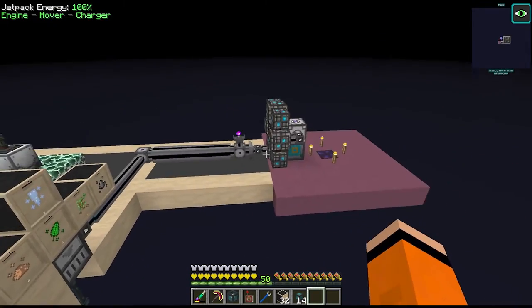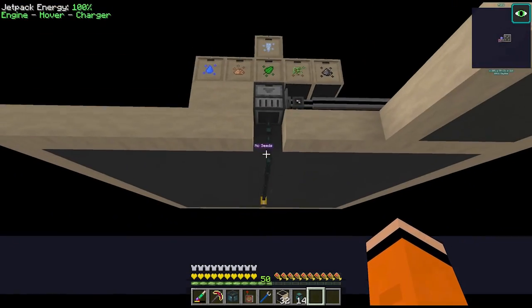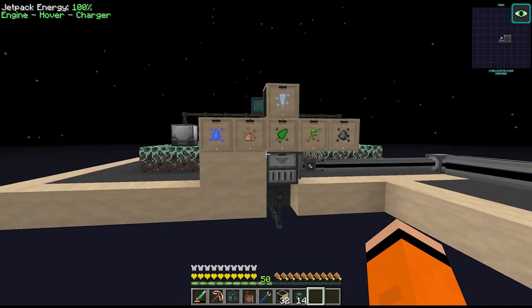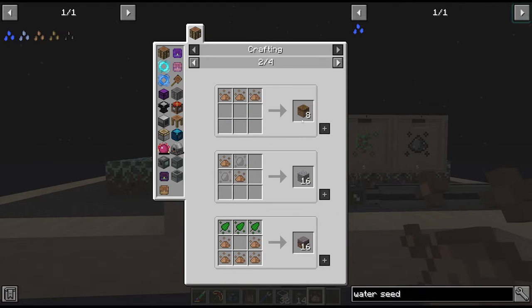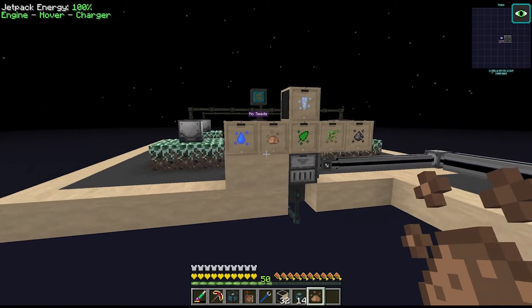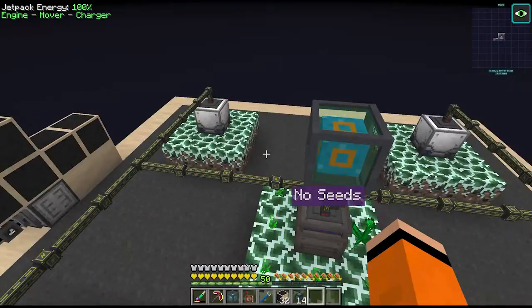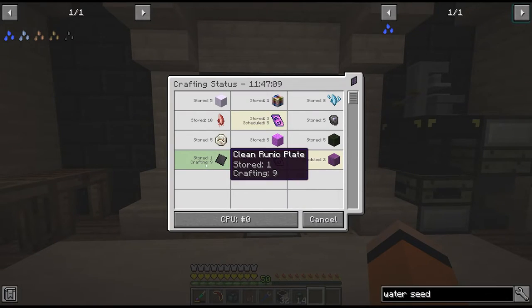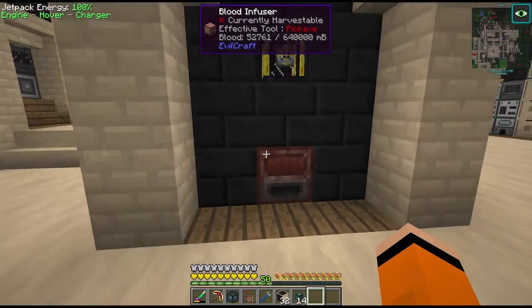Now that we have this setup we're going to build up a small buffer of mystical agriculture essences, and we also have the basic infrastructure set up in the void dimension. The outputs come from the bottom of the farming station on item conduits into a drawer controller, with a storage bus connected to our AE network. Quick progress report on our crystal clusters - we still have 9 runic plates to craft, which is around 1.8 million millibuckets of blood. I might actually just go and farm this.